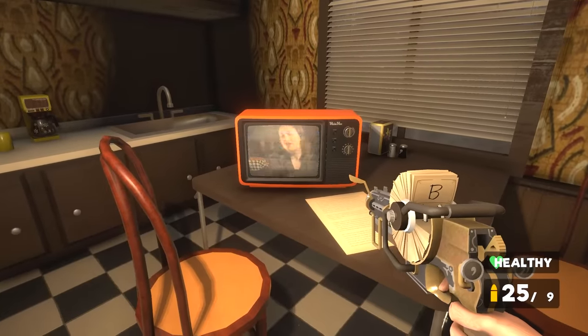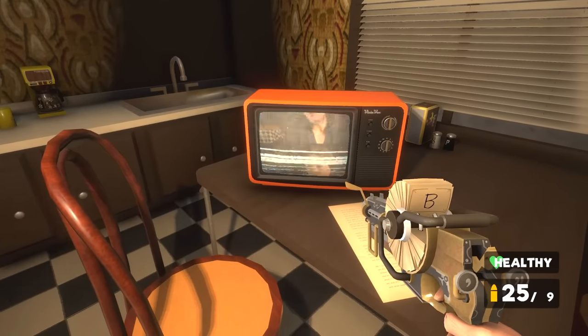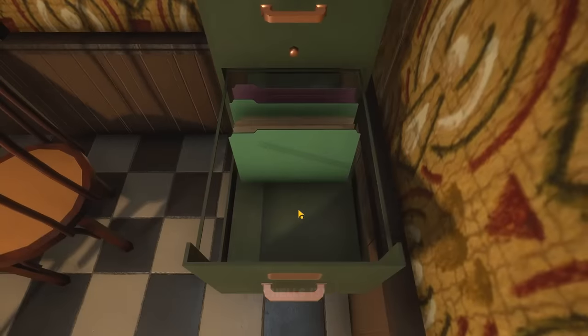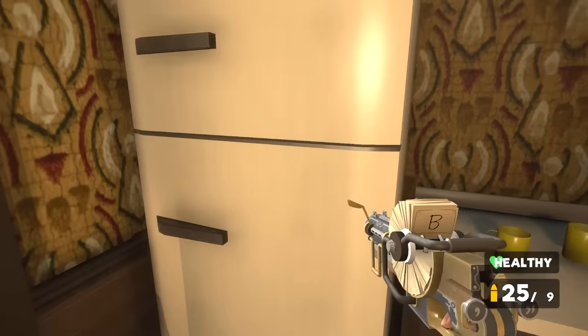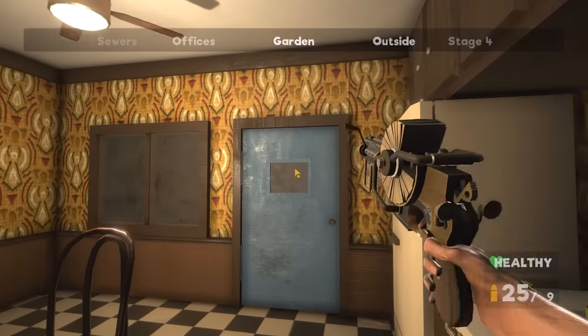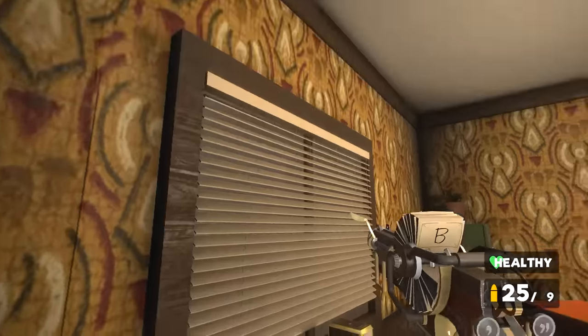Somebody very brave there though. You can see that TV with the video from the beginning of the game playing — that woman being interviewed. Let's check out the drawers. Some shotgun ammo, nice. Anything in the fridge? Nope, that's a clean fridge — not any food at all. Let's check our map. We've fully explored this room now. Nothing else to get, so let's go.